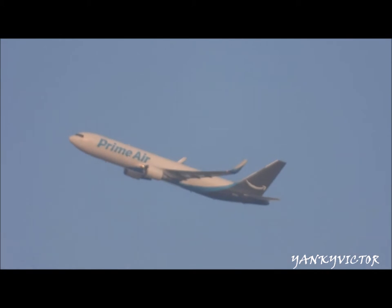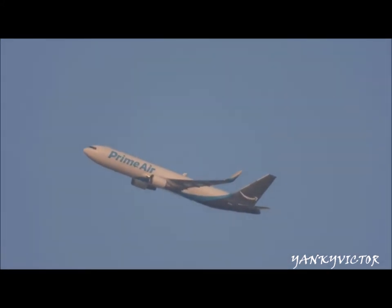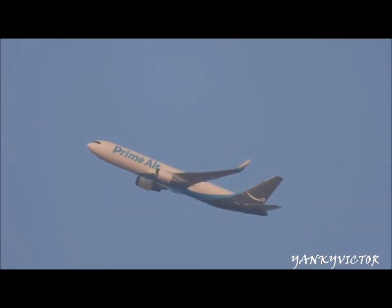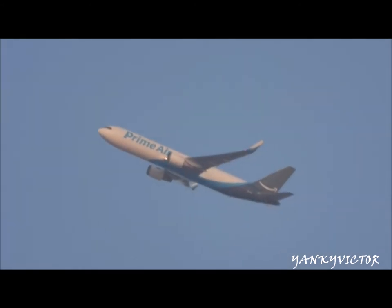4-1-6-4, heading 2-6-0, intercept 2-2-Right. 2-6-0, 2-2-Right, JetBlue. 3-0-2, you're 13 miles from top, turn left heading 2-5-0, maintain 2-thousand, so established on localizer, cleared ILS — 1-way 2-2-Left approach. 2-5-0, 2-2-Left, cleared ILS 2-2-Left, L-3-2.